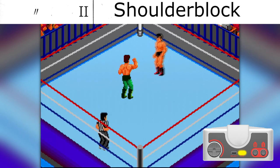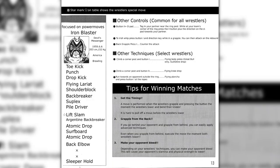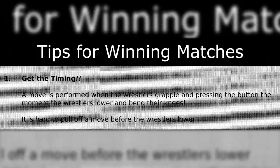The shoulder block on button 2 was a little bit more forgiving. So before we get into the grapple moves, let's jump ahead to page 13. If there is anything you need to take away from the Fire Pro manual, it is the tips for winning. Number one: get the timing down. It is a little misleading, and I'll tell you why as we go through the explanation of the grappling system.